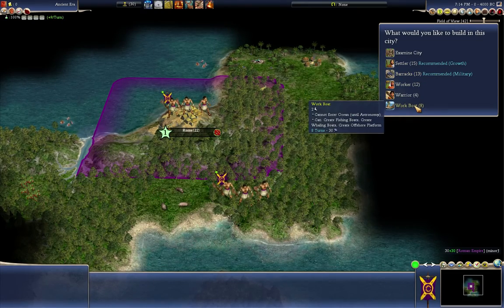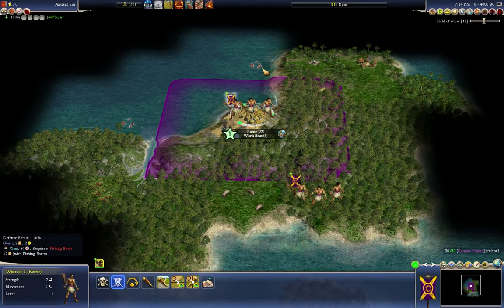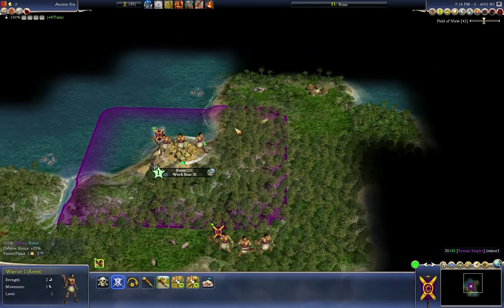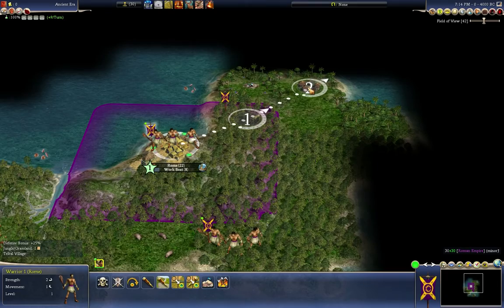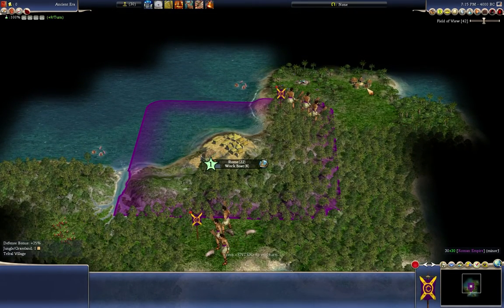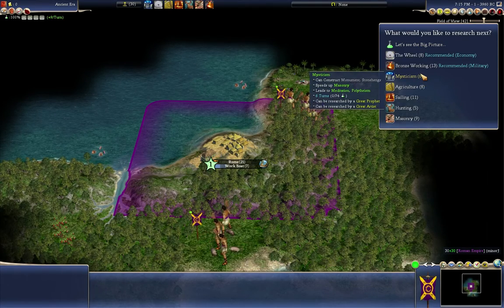I'm going to want to build a work boat to take advantage of the clams — we've actually got two of them. The tooltip says once you put fishing boats on here, it increases food production from two to four. Because we are the Romans, we start with certain technologies including fishing. It looks like we're on the tip of either an island or some kind of peninsula. I'm moving my warrior units around to explore and lead the Roman Empire forward.